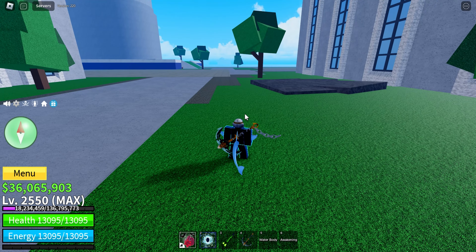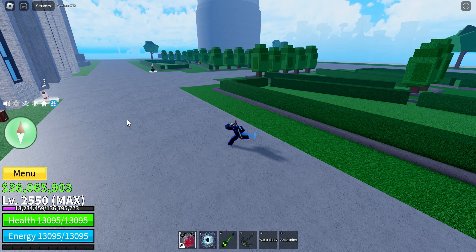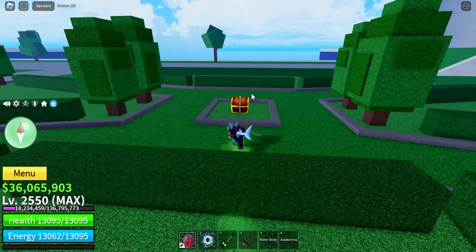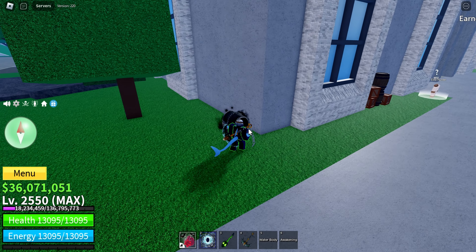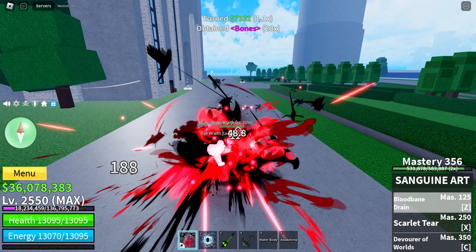Here's the cool thing that just happened — they added a new type of chest, a Shadow Chest, and I'm not sure what it drops yet. It has a random chance of spawning in place of a golden or silver chest. We just got a Shadow Chest right away, so let's open it. We earned $7,300 and 20 bones.